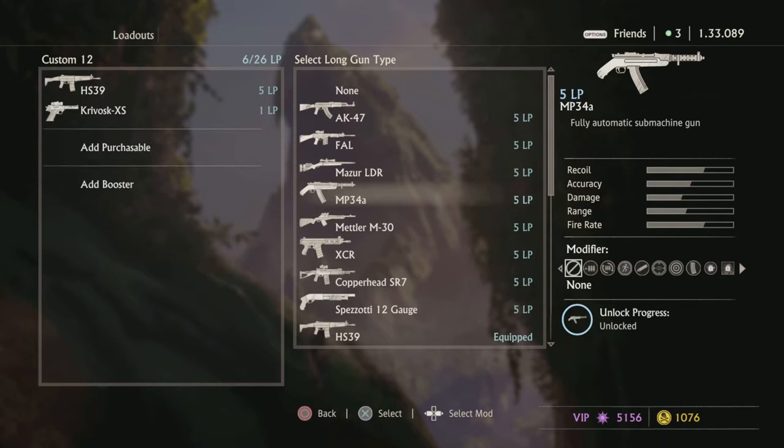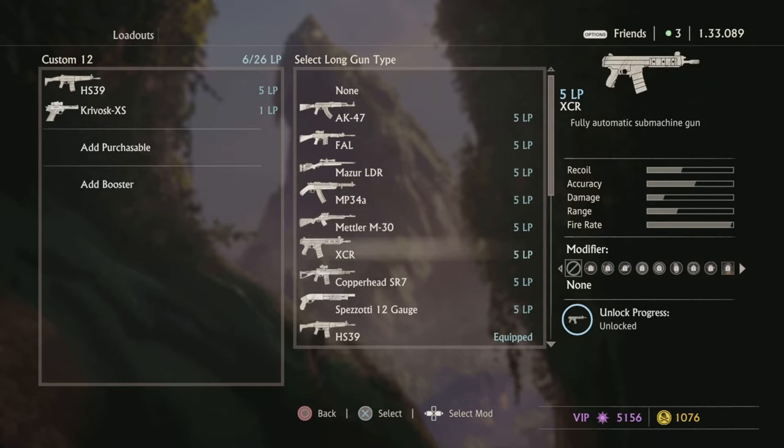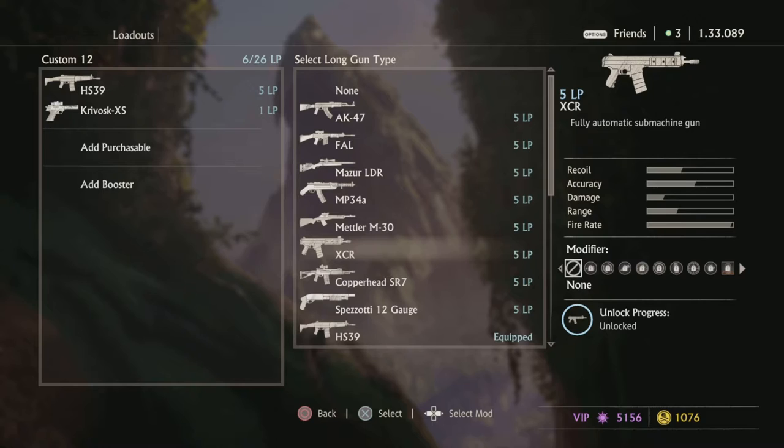The MP3-4A is a really good submachine gun. Back when ranked was actually playable, this was in the meta. I would easily give this gun an 8. The Mettler — 10 out of 10, easily. This gun is broken; it should have been nerfed. It comes with a scope, really easy to aim, and the recoil is really easy to control. 10 out of 10 — should have been removed from the game files.